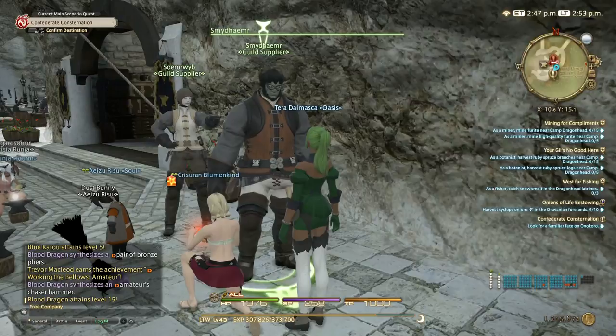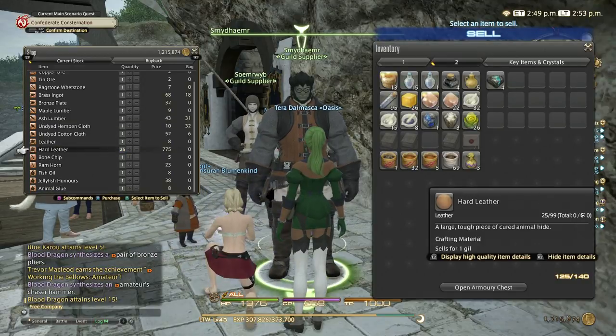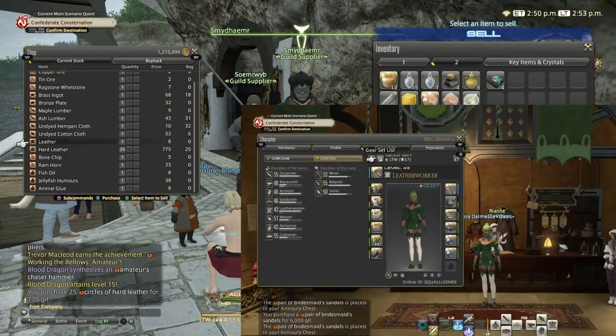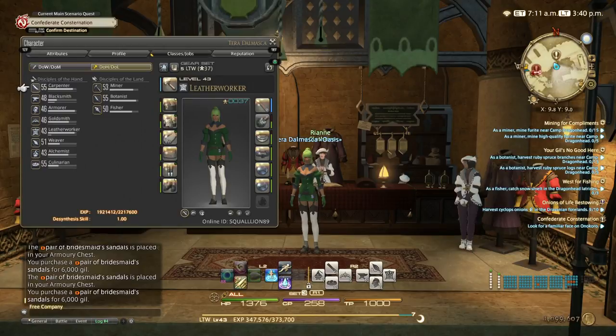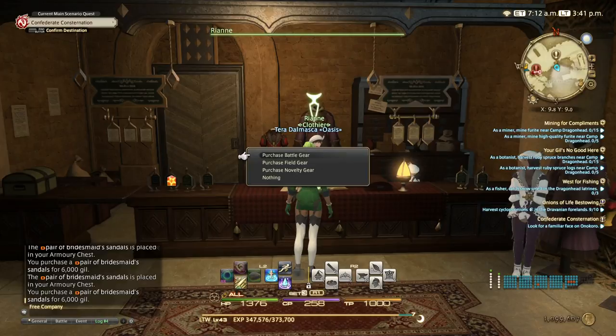To start, we're going to do hard leather shepherd's belt. You can buy the mats cheap from the blacksmith vendor — the hard leather and the brass ingots. I did the hard leather shepherd's belt until skill level 40.